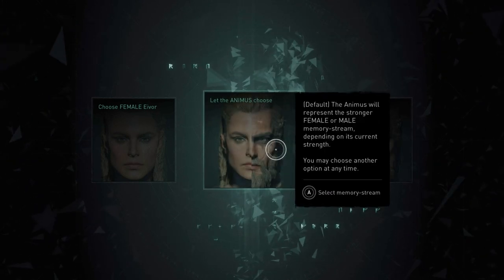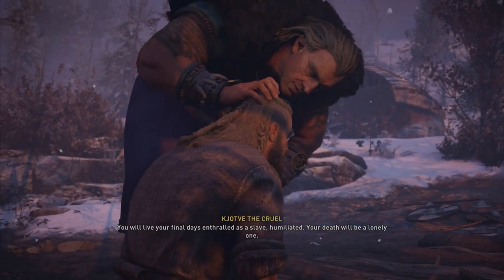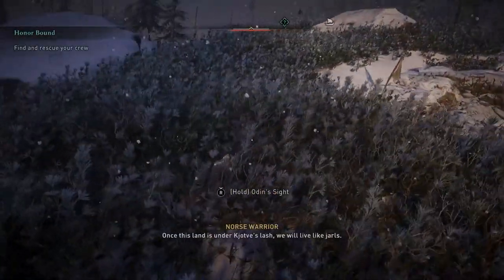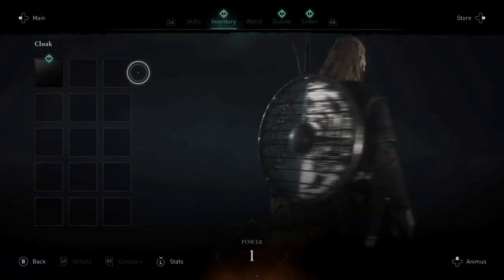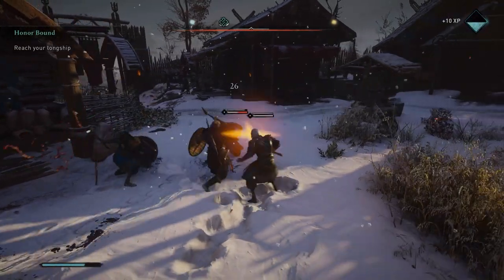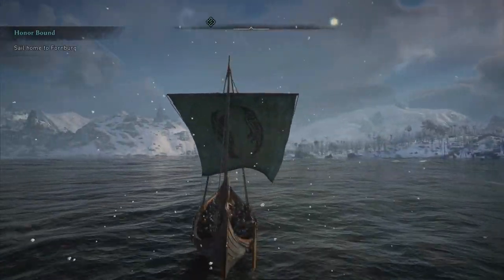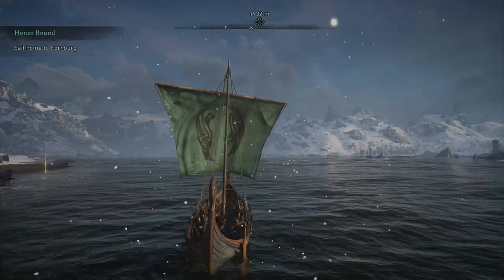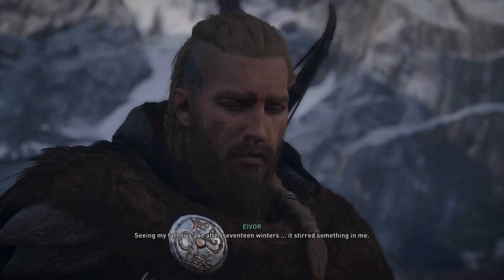From here you can choose to play as male or female Eivor, which you can change at any time during your playthrough. Immediately following this you'll be out for revenge, trying to track down and kill your parents' murderer. You'll learn how to do the series' basic actions like hiding in tall grass, climbing buildings and structures, how to equip weapons and armor, and how combat works. Basically nothing new for an Assassin's Creed game, but you need to learn these basic skills before getting to the good stuff.